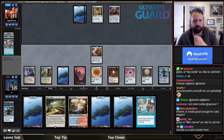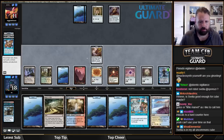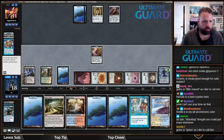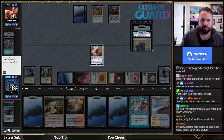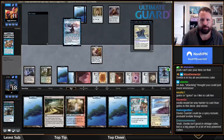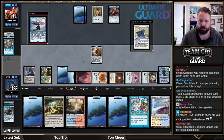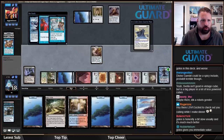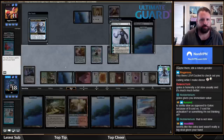Are they going to Vendilion Clique me again? They have that draw step stop so it feels like they are. I can leave up Miscalculation now. I don't really care if they Clique me in response to this. I think I just Golos first — if I hit a land I'd rather play it off Golos. Play Island, play Urza, and they know about Balance, that's unfortunate. Counterspell my Urza — I will Miscalculation the Counterspell. They have Control Magic. Both my cards are very threatening. I'll take Tezzeret. They can take Golos — it's just a 3/5 with three being pure value — or they can take Urza which is a little better, but then I still have Golos.